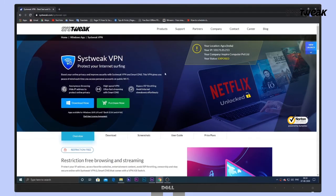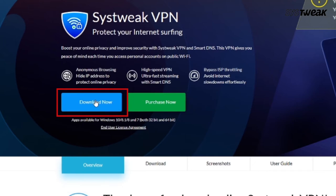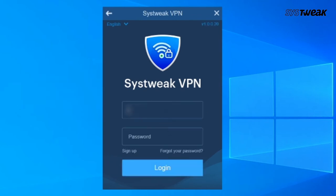Go to Systweek VPN on your Windows PC and download and install Systweek VPN. You can also use the link given in the description below. You need to click on sign up and create an account. I have clicked on sign in because I already have an account.